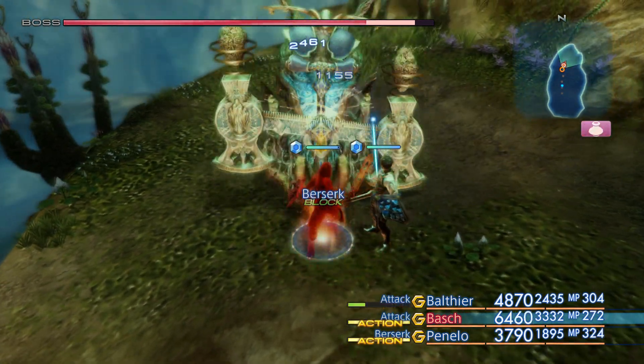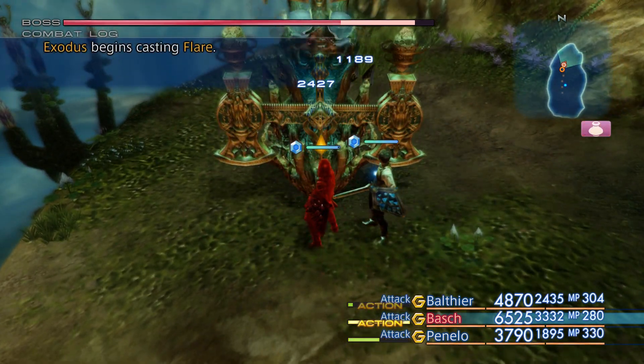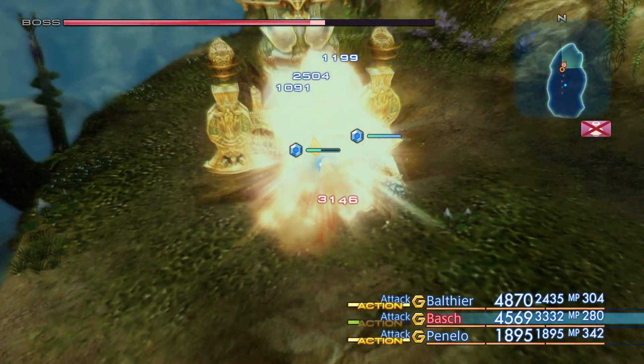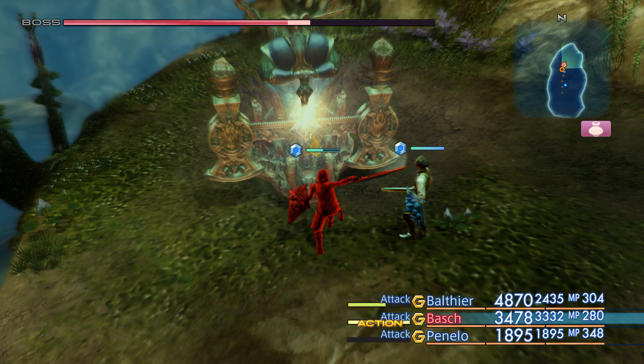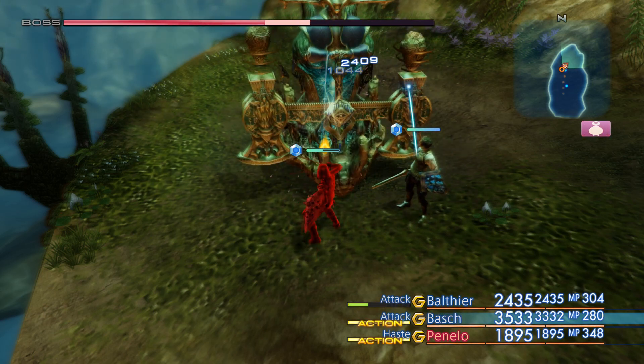So Exodus is primarily a specialist in non-elemental magic — namely things like Flare, Scathe, Scourge, those spells. They do heavy damage, but they also have very slow animations, which in your hands makes them not entirely optimal in a lot of circumstances.